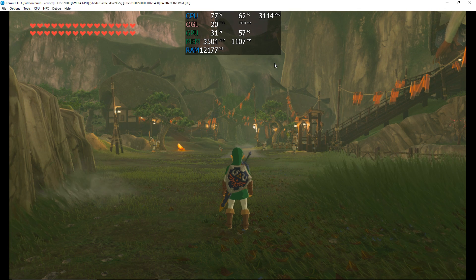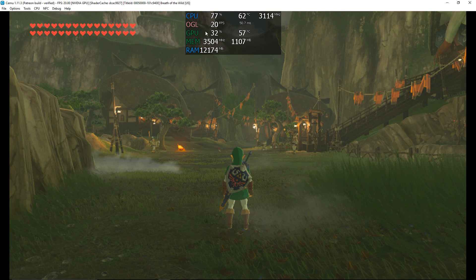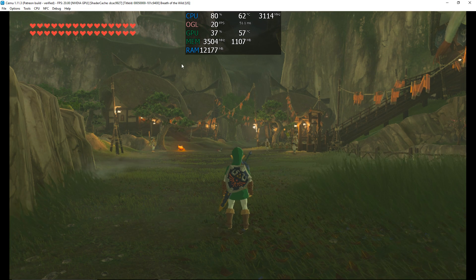Let me explain the on-screen display statistics, courtesy of RivaTuner and MSI Afterburner. I've included CPU utilization and temperature along with FPS, GPU utilization and temperature, GPU memory, and RAM. These numbers are going to be quite useful to us.